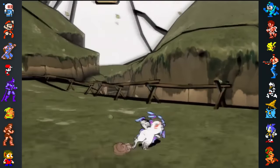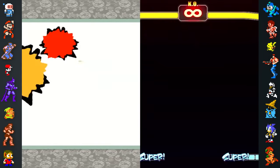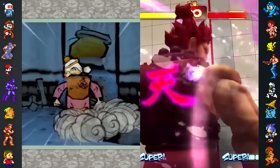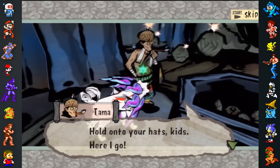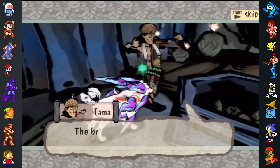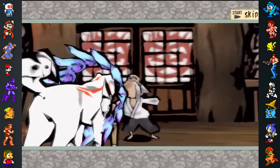Capcom referenced several of their previous games within Okami. When making cherry cakes at night, Mrs. Orange will perform the raging demon attack used by Akuma in the Street Fighter series. When the player talks to Tom the Pyrotechnist in Shinshu Field, he will unveil his new firework, the Midnight Wonderboy, alluding to Viewtiful Joe's Midnight Thunderboy.